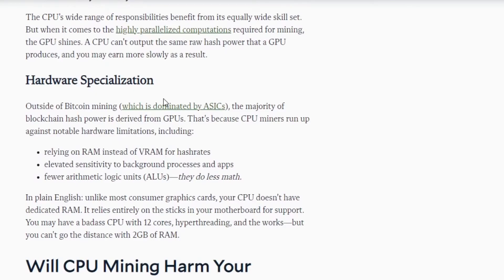For example, my GTX 1080 Ti's can get about 35 megahash mining on Ethereum, whereas my CPU would get about 5 megahash using around the same amount of power. And that's not a lot of mining.